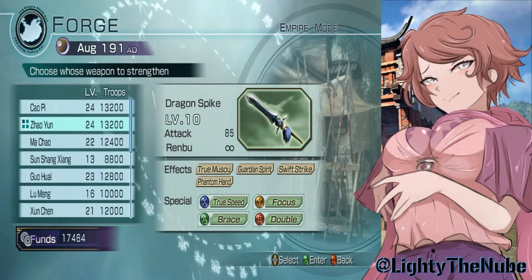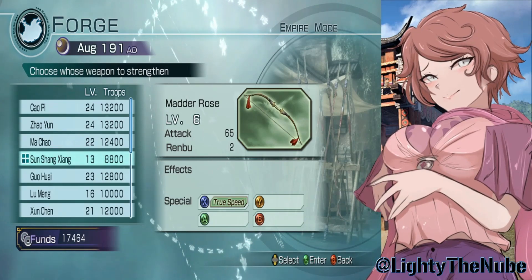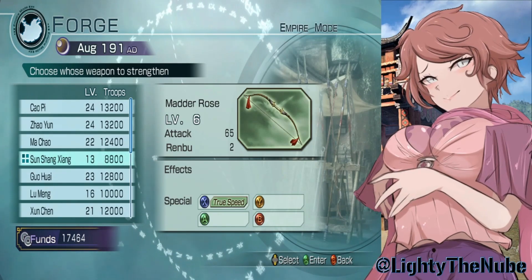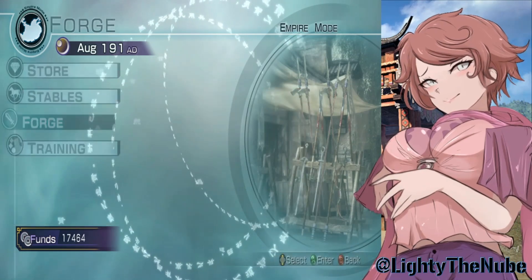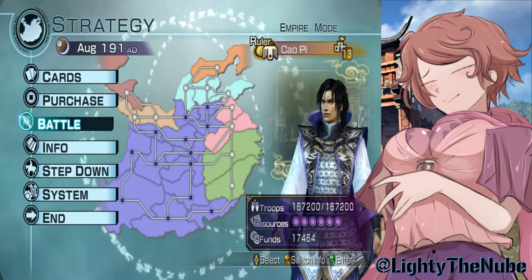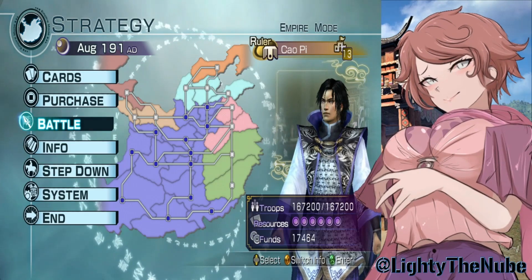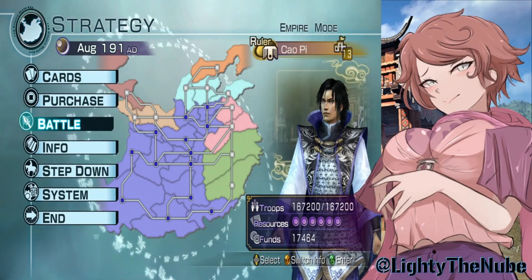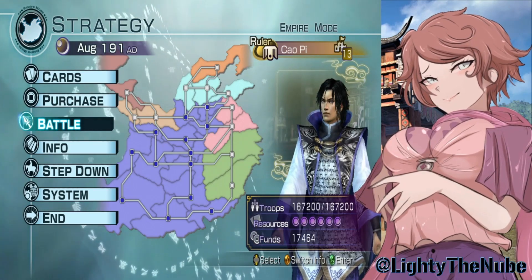But in this game they decided to do something really cool where you can literally just forge your weapon and strengthen it, which is what I'm trying to do here. Zhao Yun's is already done, and I'm actually trying to do Sun Shang Xiang's as well so I can level her up and get the full renbu system here instead of having to go through the base game. This was how they officially changed up the Dynasty Warriors Empires games.